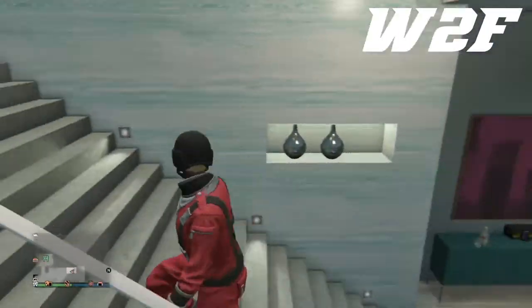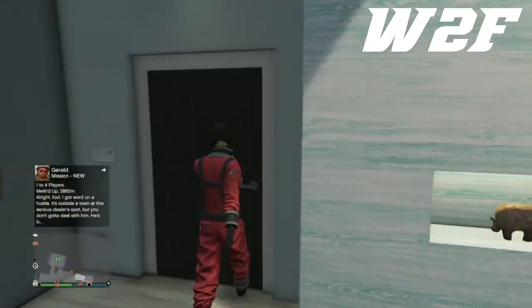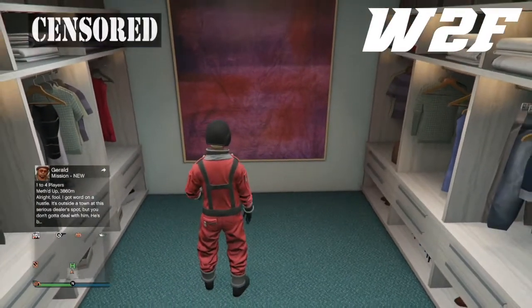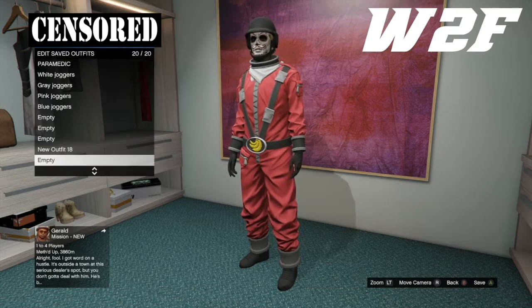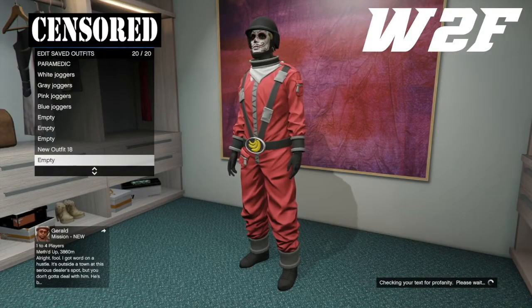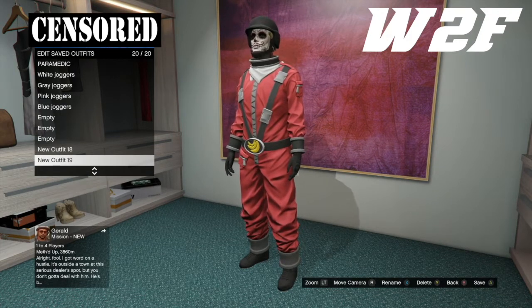What's going to happen is you're going to walk away and you're going to have this new look. We're actually going to save this into another slot — another slot. You do need two slots available: one for the actual outfit, and then one for when you get this outfit here. So save it just like that.